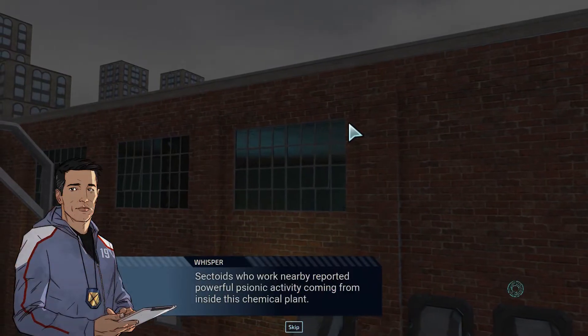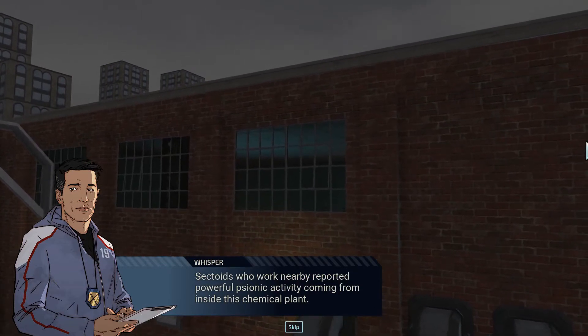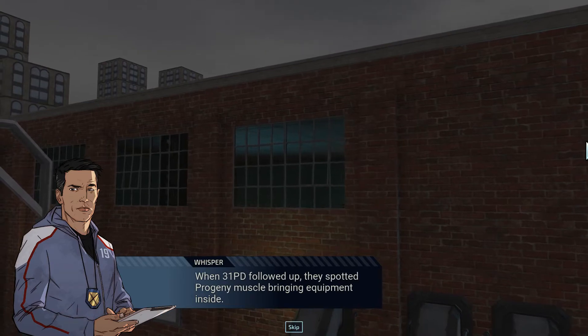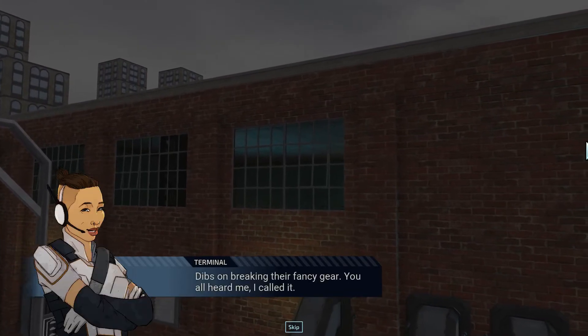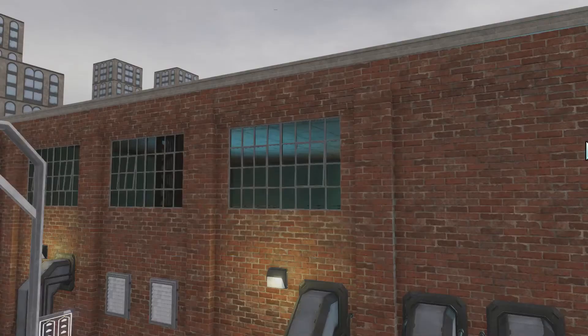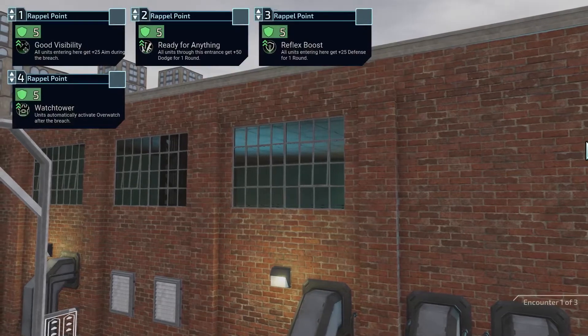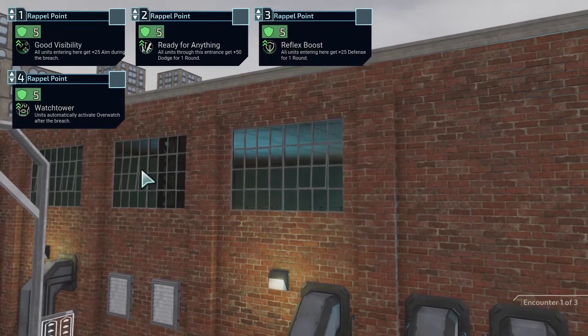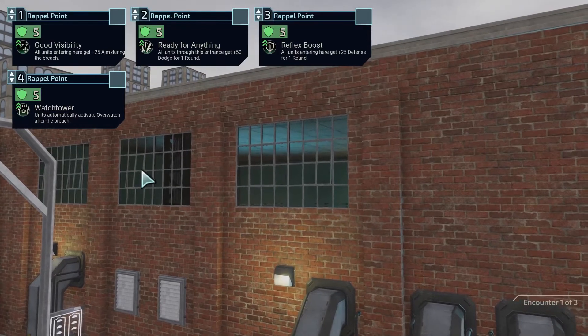Sectoids who work nearby reported powerful psionic activity coming from inside this chemical plant. When 3-1-PD followed up, they spotted Progeny Muscle bringing equipment inside. Tibs, I'm breaking their fancy gear — y'all heard me. I called it. Alright, so we're all going in through different Breach Points this time.